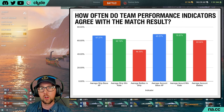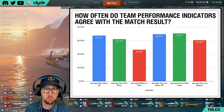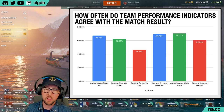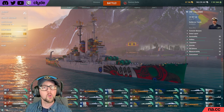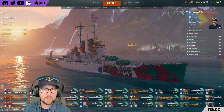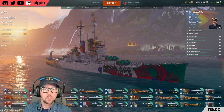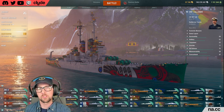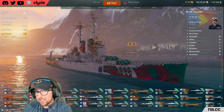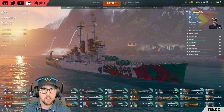The three left bars are based on the player's current ship, and the three right bars are account-based indicators. Interestingly but perhaps unsurprisingly, the account-based indicators each outperformed their ship-based counterparts. The average battle count in ship seems to be the worst indicator of a match — it only correctly predicted the outcome 46.55% of the time. The average account win rate correctly predicted the match outcome 70.57% of the time. You'd be forgiven if you stopped here and assumed account win rate was the best indicator — however, you would be wrong.